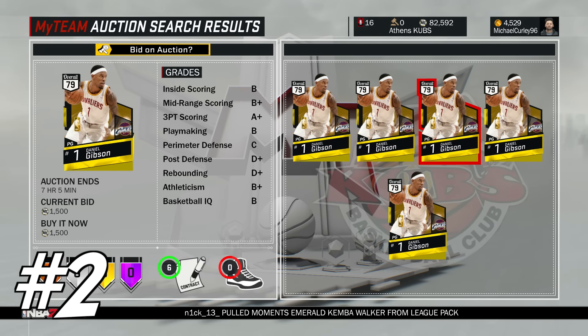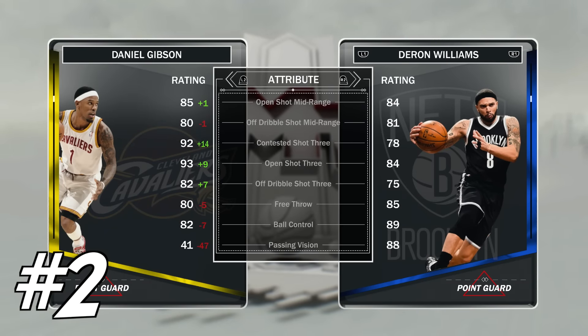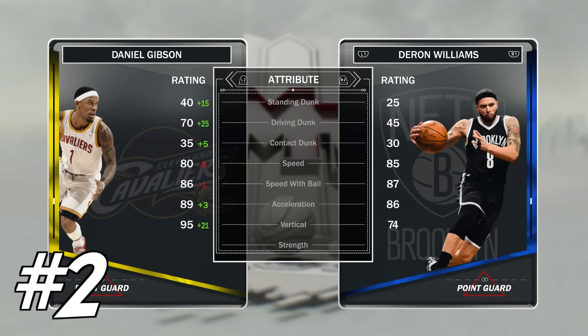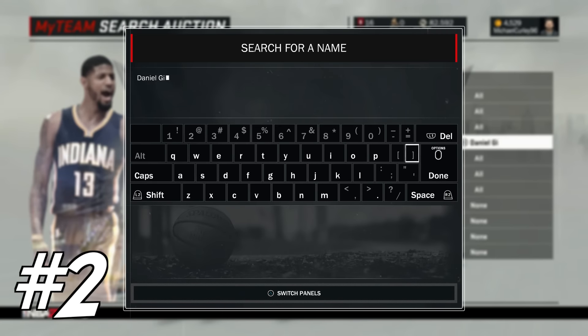At number 2 we have got Daniel Gibson, who is right now the most expensive I've ever seen him — because there was a time when he was 750 coins, and that was about a week ago. Daniel Gibson is just a better version of that Steph Curry and he's much cheaper. He's got a better open shot 3 and a better contested shot 3. An 80 free throw seems to go in all the time, and he's got a 70 driving dunk and a 95 vertical — he jams it on people. This card was one of Andre 2K's first budget beasts, and honestly it's probably my favourite point card to use. It's without doubt one of the best value cards in the game.